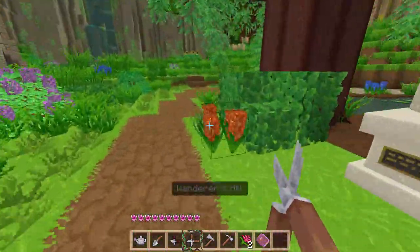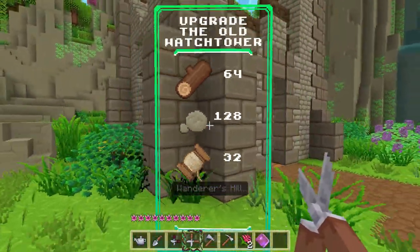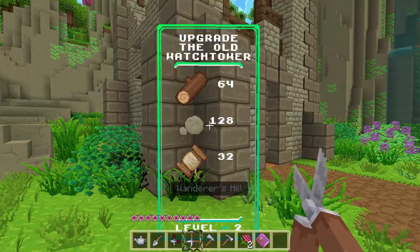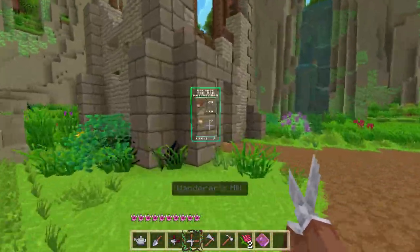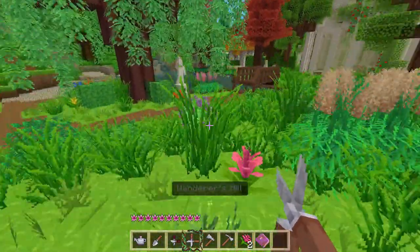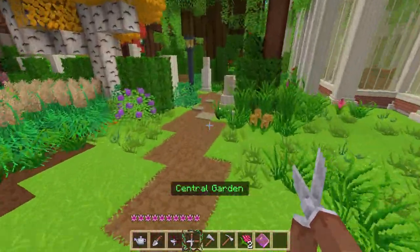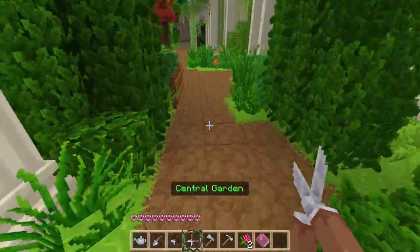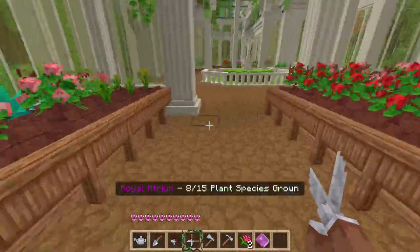Everybody's happy now. We might as well get our pickaxe and matic ready in case we see any goodies. I also want to see what's going on with this — that's where a plant is gonna spawn if we do whatever the secret is here, gathering resources. I want to go see what this says. I bet we can upgrade the old watcher. It needs 64 wood, 128 stone, and 32 string. I think we have all of those things. Let's go grab them real quick out of our storage.